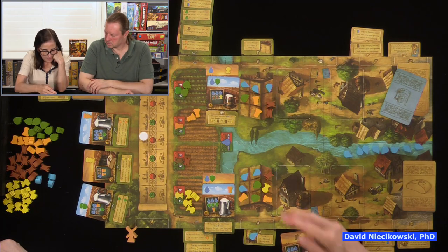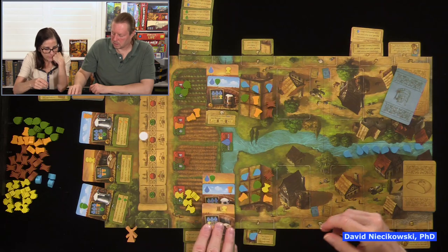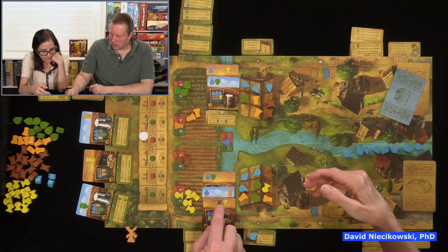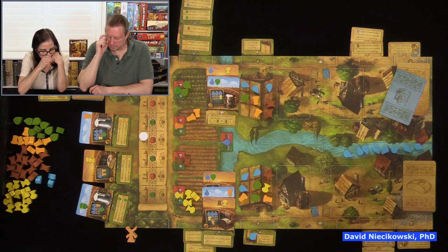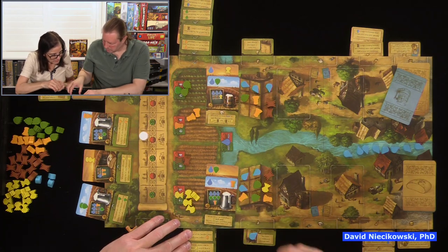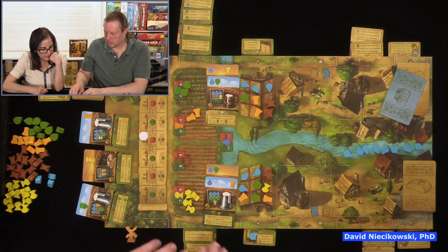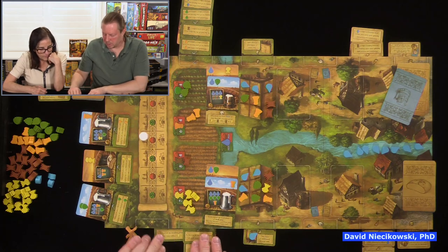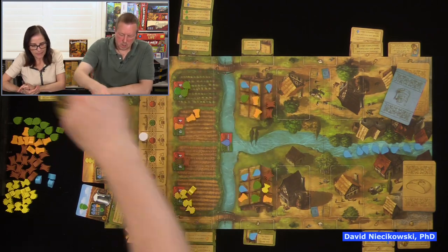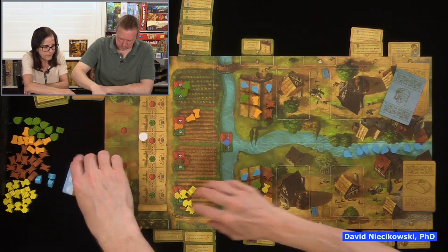Julie decides to upgrade — getting rye and wheat at end of seeding phase. She has no room though so the resources go back to the supply. That's done. I have more resources so I'm first player again. We move on to the next seeding and fill up the fields for the second-to-last turn.